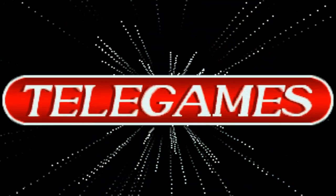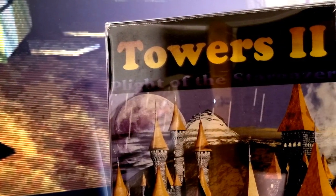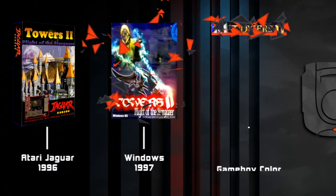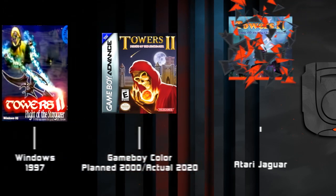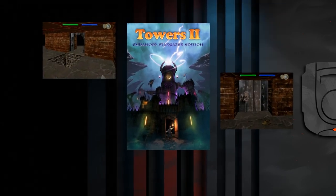But for some publishers, like Telegames, there were too many projects still in the oven to just throw away. So, to those of us who are still on team "do the math," we got Iron Soldier 2, World Tour Racing, and Towers 2: Plight of the Stargazer. Fast forward 26 years since that original 1996 release, and two other releases on Windows and the Game Boy Color, and JV Games is still updating a game that seems to be leaking the necromancy that its story so prominently features. This one just won't die.